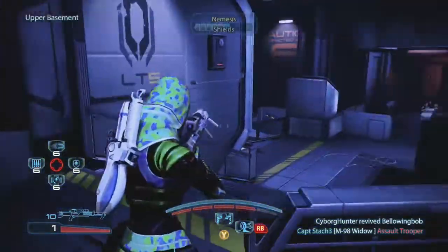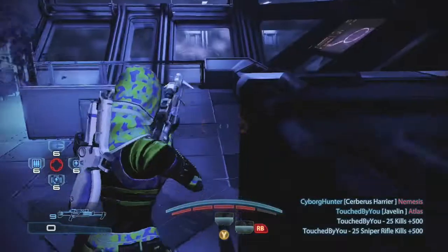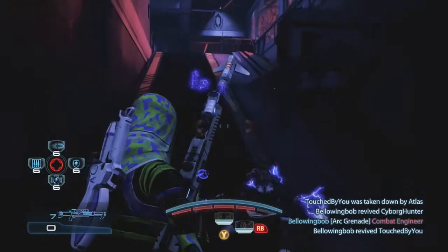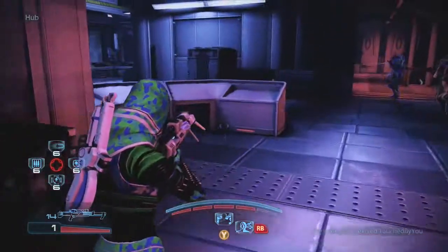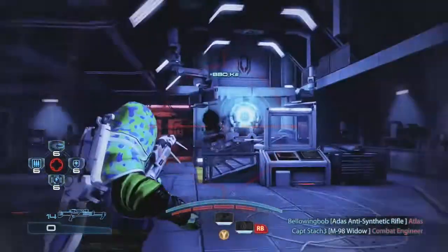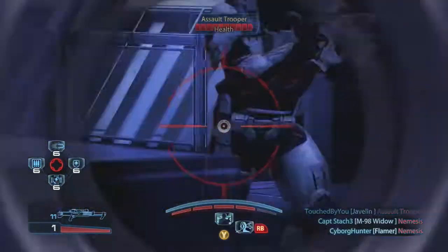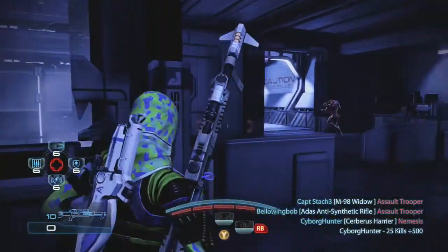So now we have enemies on both sides, and our team is going to get hemmed in, attacked on two sides. Atlas in the landing pad — just checking to see what's left downstairs. There's a Nemesis, but I want that Engineer. Engineers first, Nemesis second. I like shooting the Engineers first because, one, they're easier to hit — they have a wider profile — and two, I don't want them putting down those turrets.